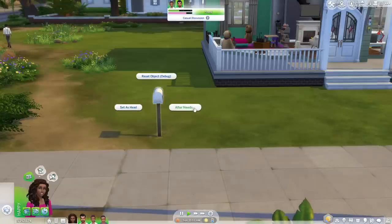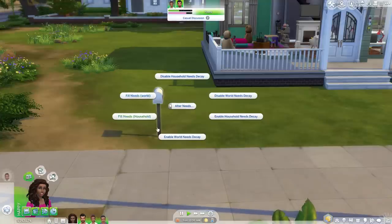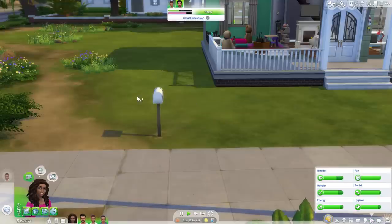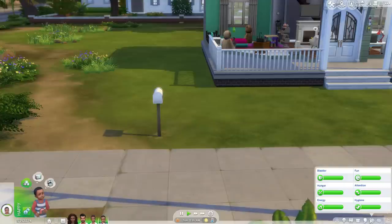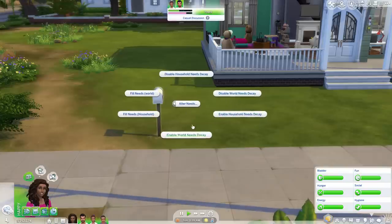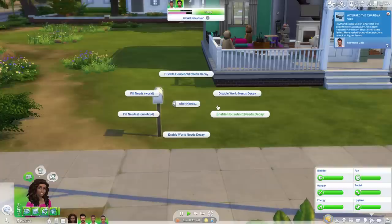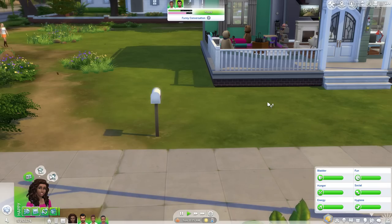You can also set it as head, which is just ridiculous, or you can alter needs. This allows you to turn off the needs of your household, fill the needs of all household members so every sim goes up to completely green, do this for the entire world, or disable needs decay entirely so your sims' needs never go down. That's a really helpful option for players who just like exploring the worlds.